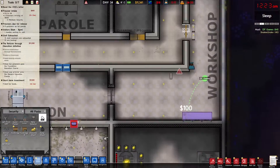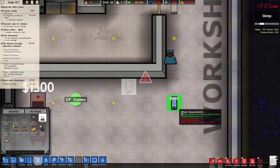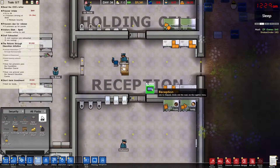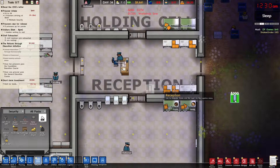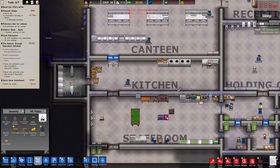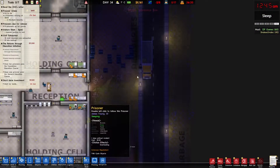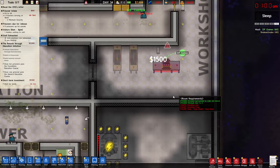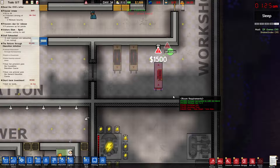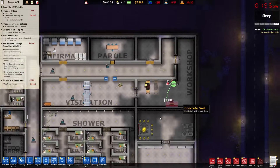Should I get two in the canteen as well? Yeah. One in reception too — that makes sense. These cameras are 200 dollars each, that's expensive. The workshop equipment is 1,500 each. Let's wait until the short-term investment is done — that's 16,000.